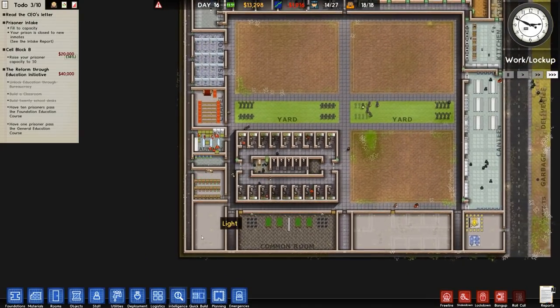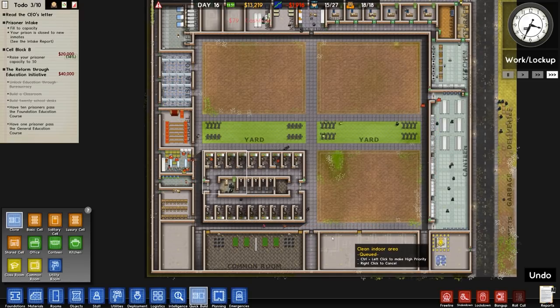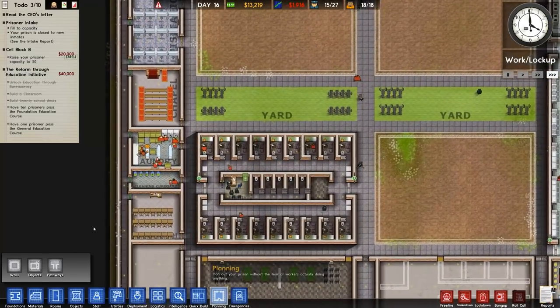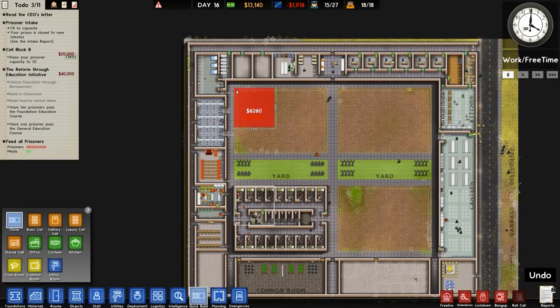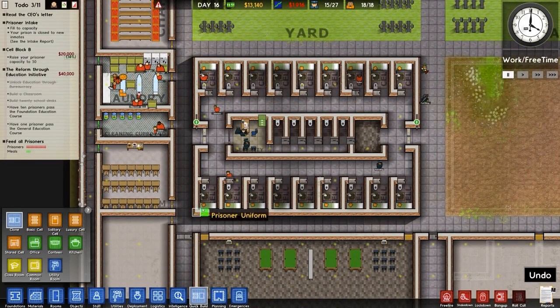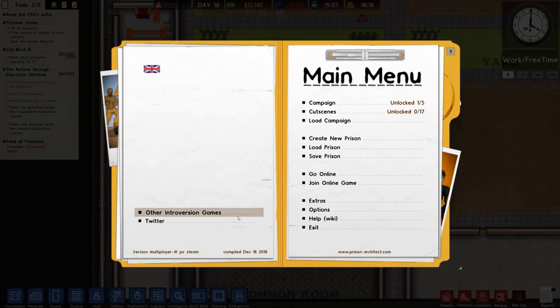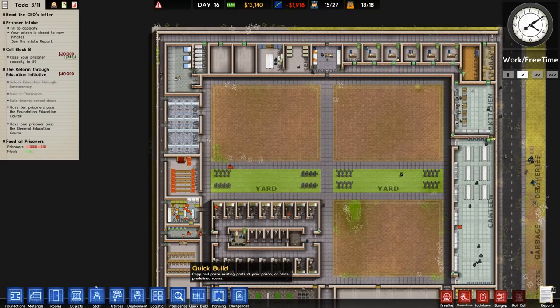Quick build cloning — it's the old-style cloning where, for whatever reason — whether a design or technical decision — you can only clone a certain area. That's as far as we can clone: a 12 by 12 grid. So to clone this block we'd have to do six sections. Whereas in the current Prison Architect you can clone as much as you want, rotate it, and flip it, which is an amazing thing.